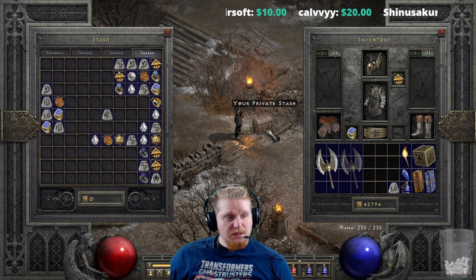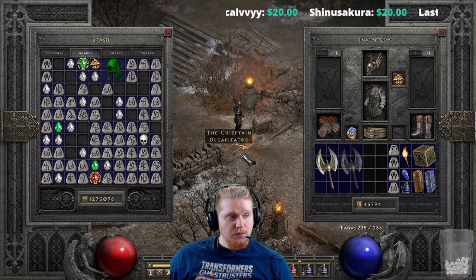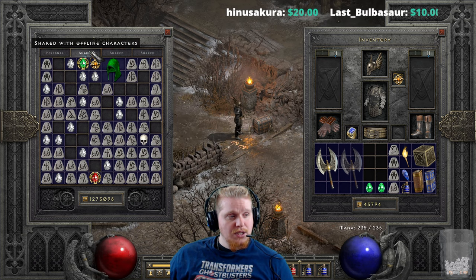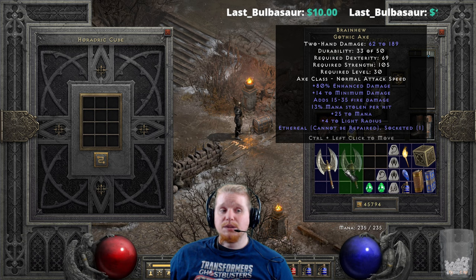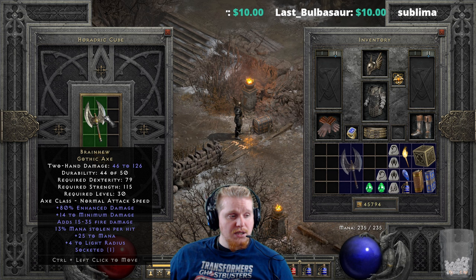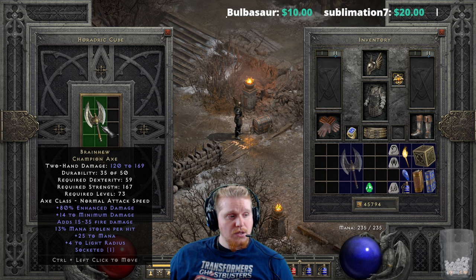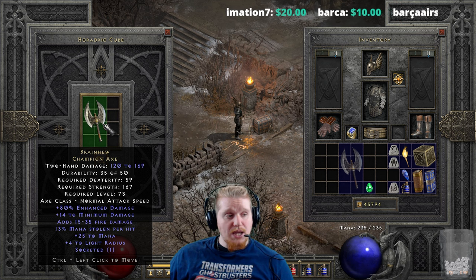You can upgrade this one more time to the elite version, and to do so you're going to need a Pul rune, a Lum rune, and another perfect emerald. I don't necessarily think this is going to be a good upgrade. We go from the 46 to 126 gothic axe at 79 dexterity, 115 strength, level 30 — to the champion axe at 120 to 169, 59 dexterity, 167 strength, level 73. Not a very good upgrade at all.